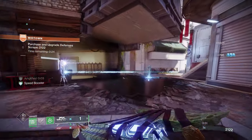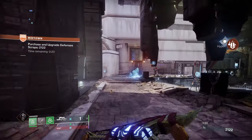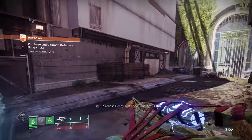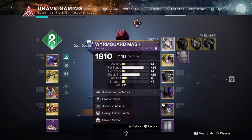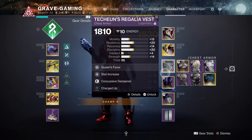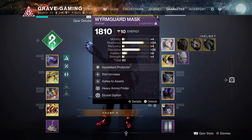After completing the gauntlet of bosses, players can speak with that character once again before leaving Pantheon in order to claim their reward. The exotics that will be available appear to be: 1000 Voices, Eyes of Tomorrow, Collective Obligation, Touch of Malice, and Conditional Finality.